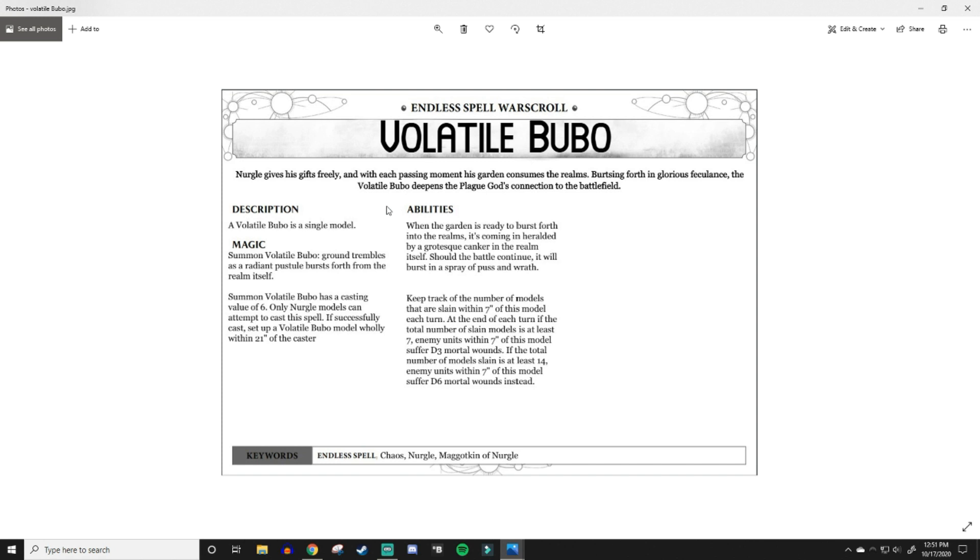If successfully cast, set up a Volatile Bubo model wholly within 21 inches — yes, I am using increments of seven here and there, but the idea is that none of the Nurgle stuff moves fast, so if you can chuck it further forward it has a lot more utility. For abilities: keep track of the number of models slain within seven inches of this model each turn. At the end of each turn, if the total number of slain models is at least seven, enemy units within seven inches suffer D3 mortal wounds. If it's at least 14, they suffer D6 mortal wounds instead.